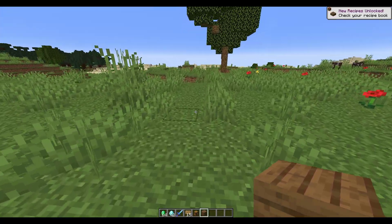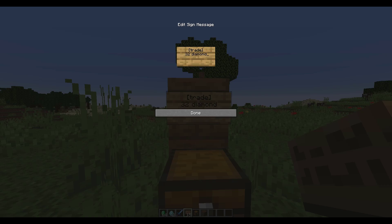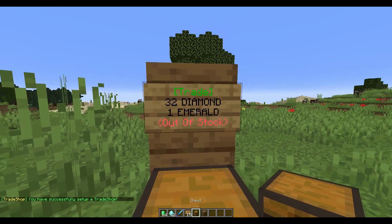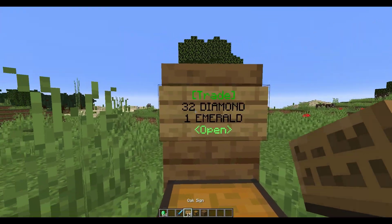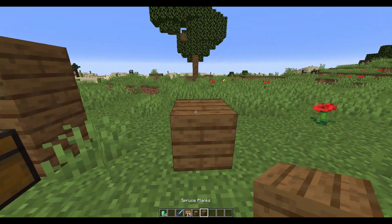So that's how you use it — but how do you actually make them? The simplest way is using a sign. Put [trade] on the top line, the second line is the item you're selling, so for example 32 diamond, and the third line is what you want in return, such as one emerald. Fill the chest up and it's open for trading — if my other account came along with an emerald, he'd trade it for 32 diamonds.